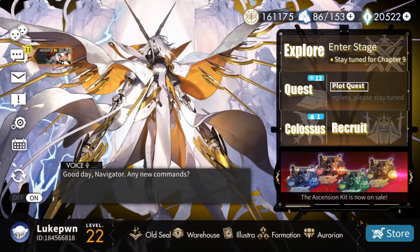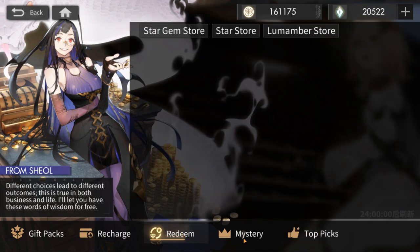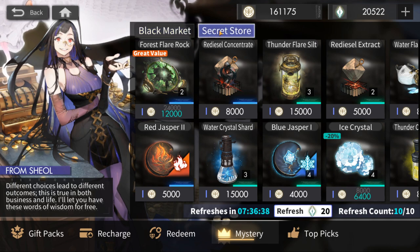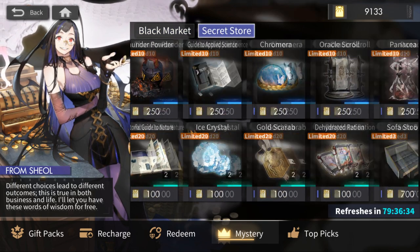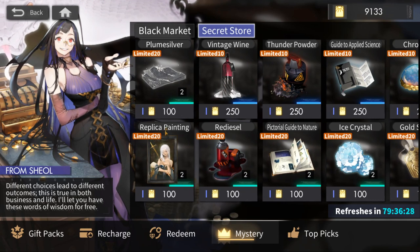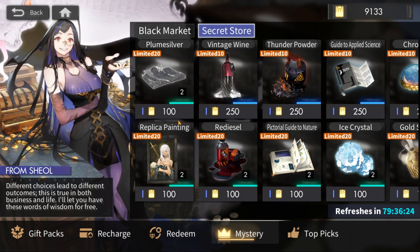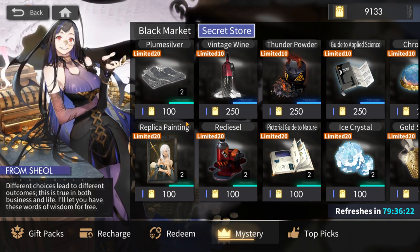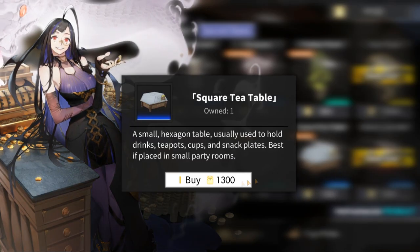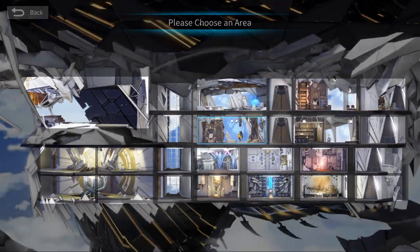Another way to get furniture is to go into the store. I'm going to go into the Mystery section — the secret store — and this area will give you more furniture to place. In order to get the currency, you run the secret territory, which is a roguelike dungeon. I have a lot of surplus currency, so I'm going to buy some furniture and go to the decor rec room.